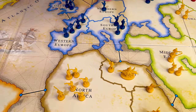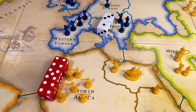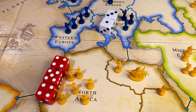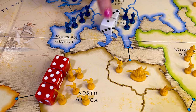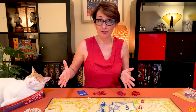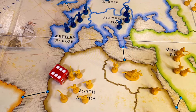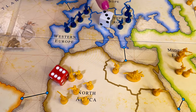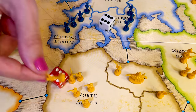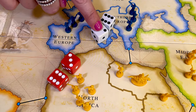First, announce where you're attacking from and where you're attacking. Then both you and your opponent must announce the number of dice you want to roll. You attack with one, two, or three red dice, and you must have at least one extra army than the number of dice you roll. The defender rolls one or two white dice. To roll two dice, you must have at least two armies defending. Both the defender and the attacker roll at the same time. Compare your highest result: if the attacker is higher, the defender loses one army. If the defender is equal or higher, then it's the attacker who loses one army. If both rolled more than one die, compare the two second-highest rolls and return your lost armies to your supply.